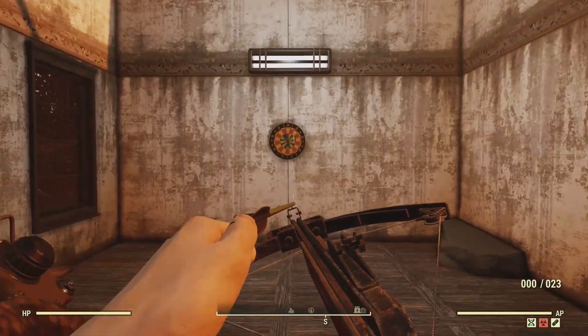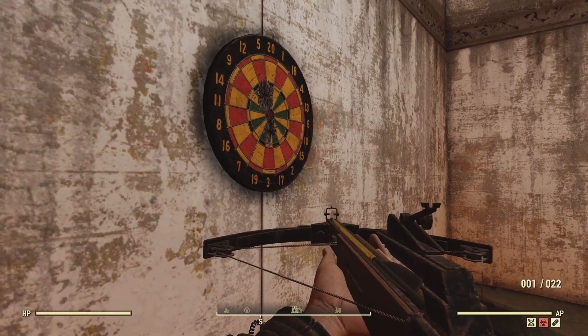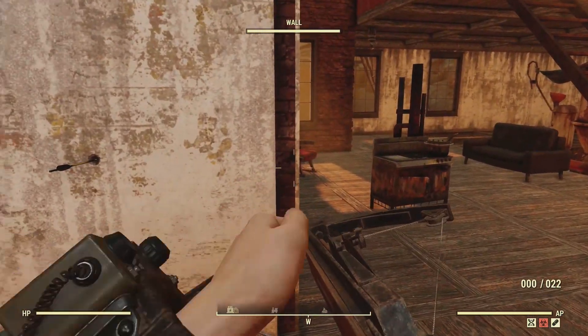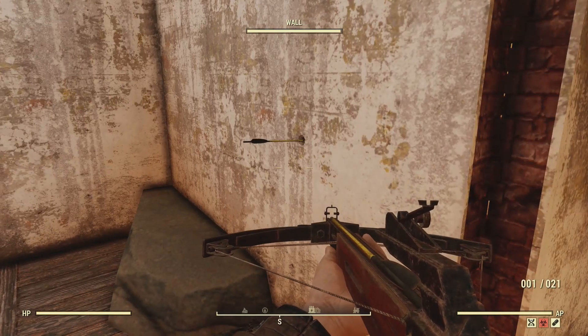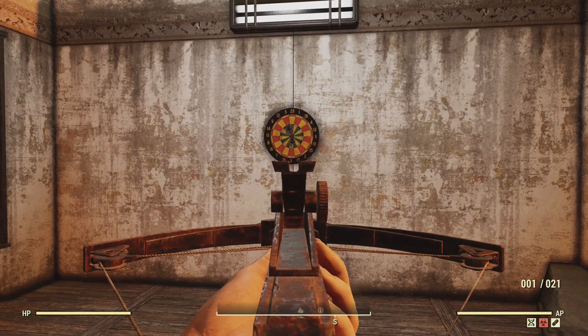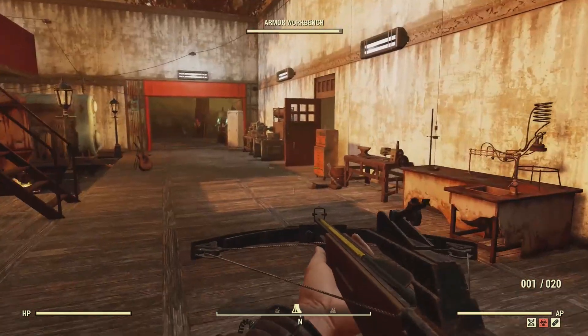So I set up a little target in the house here. Unfortunately, it doesn't show the bolts. I just want to check and see if it will show in a wall — there we go. And I just aimed down there. I guess I'm too close to the dartboard.